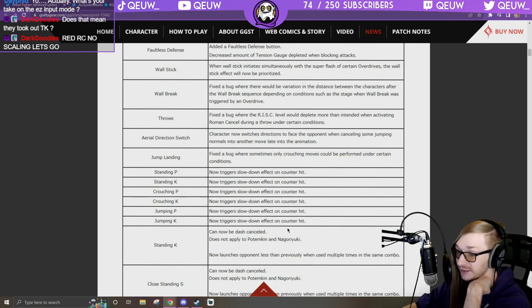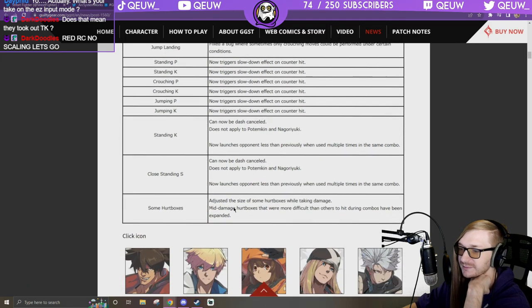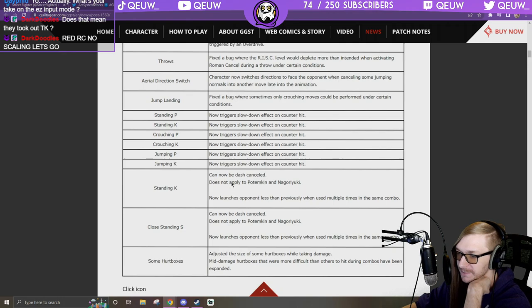P and K now trigger slowdown on counter hit no matter what — I'm down with that, counter hits should be rewarded. Dash cancel now applies to Potemkin and Nagoriyuki.